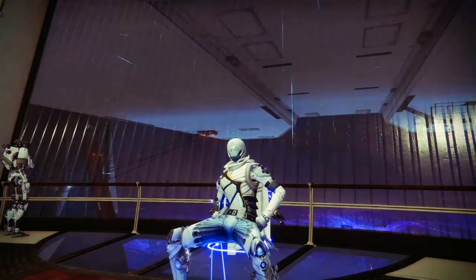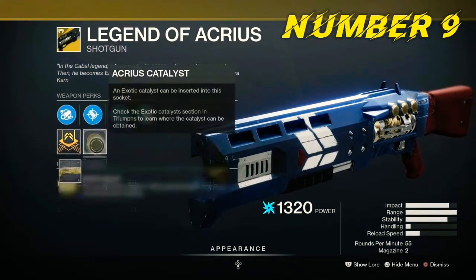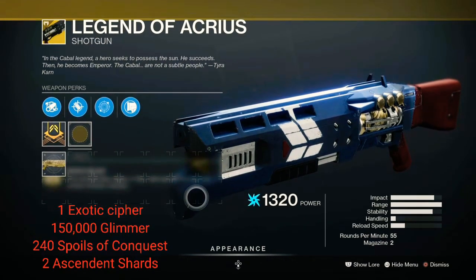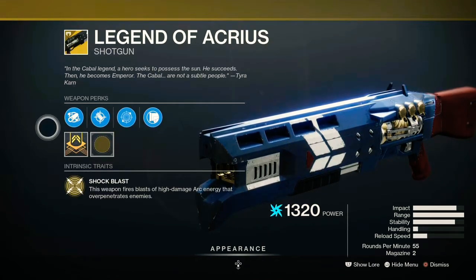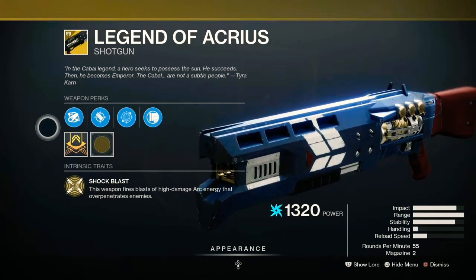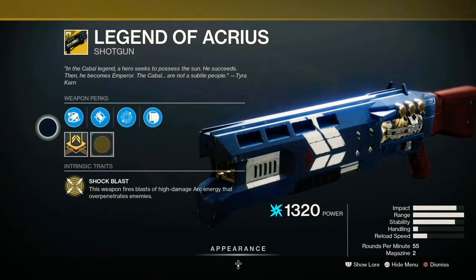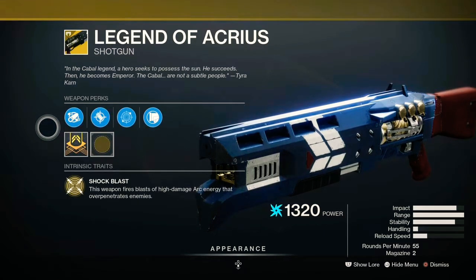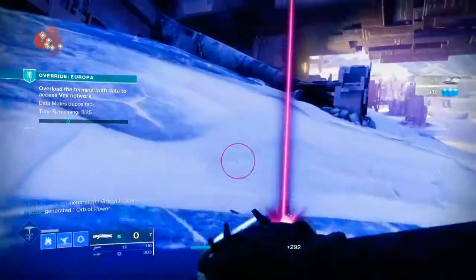We're jumping straight into the Year One exotics from the Red War, starting with the Legend of Acrius at number nine. This is a shotgun from Year One, back when Destiny was having an identity crisis and shotguns were heavy weapons. Some selling points: it has phenomenal range, but sadly that's about it. It has a catalyst, but the catalyst doesn't do much — just more ammo. Its perk Long March lets you detect enemies at far distance on your radar, and Shock Blast means rounds over-penetrate so you can hit multiple enemies with a single shot, but none of that makes this weapon good.